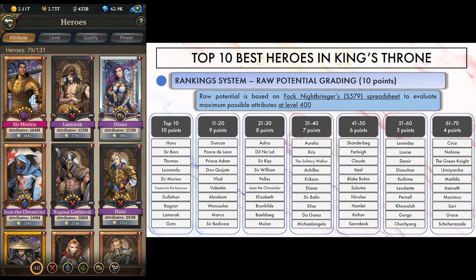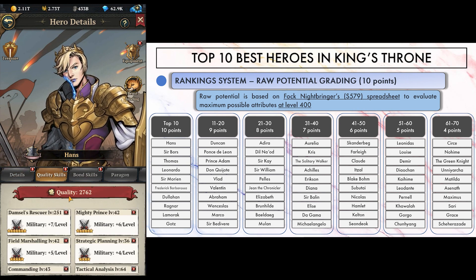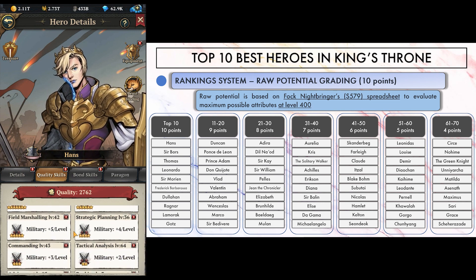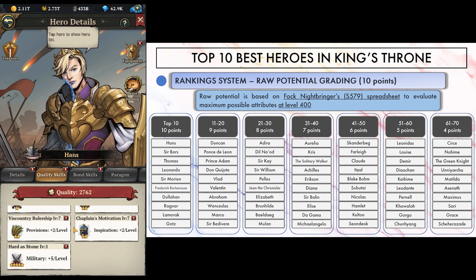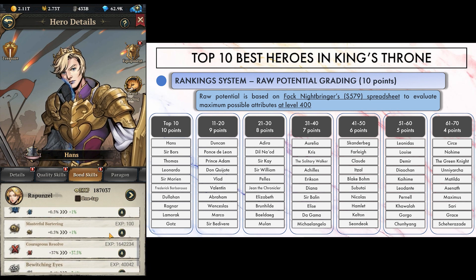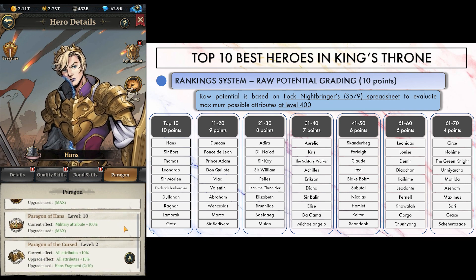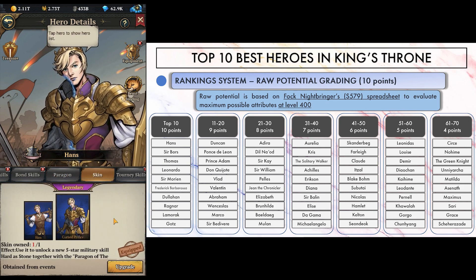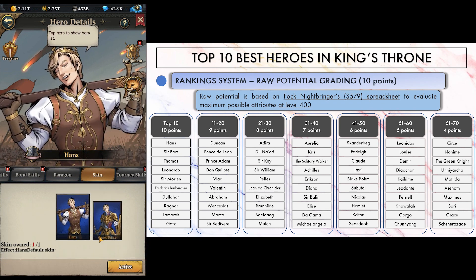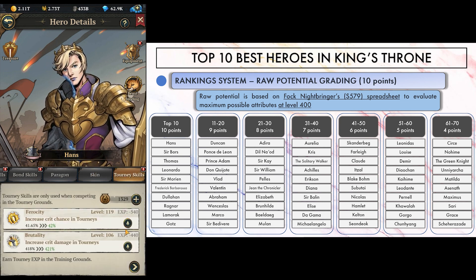We could just stop here and have our top 10 best heroes right there. But I personally think it's incorrect to only consider raw potential, because it's highly unlikely that you will build your heroes up to that point. It may happen of course, and some players have such maxed heroes, but it's definitely not the majority. I see no point determining which heroes are best by only judging on a criteria we will never meet — it's important, but not exclusive. In case of a final score tie, I will use raw potential as a tiebreaker: hero with highest raw potential wins.